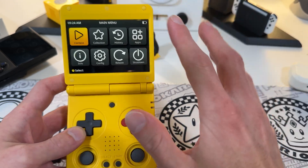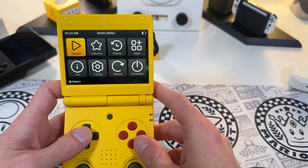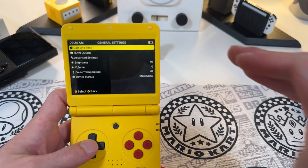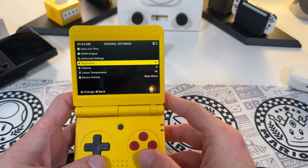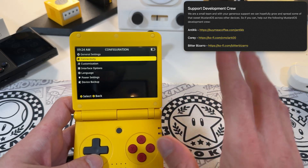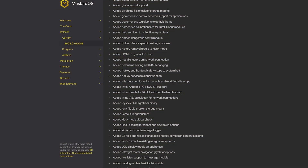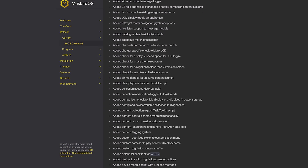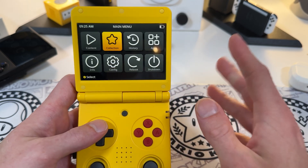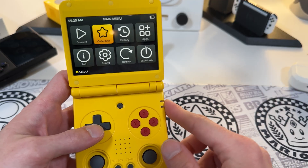Here we are with MuOS Goose. You can see in all its shiny glory the beautiful front-end menu system. The menu system actually got a bit of an overhaul - we're going to talk about that later. But you can tell right away from the menu and as you click through the submenus that there's yet another iteration of polish on MuOS. You can tell the developers have put a lot of love, sweat, and tears into this.